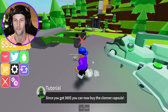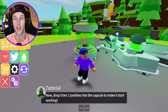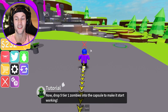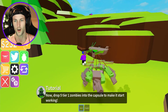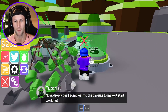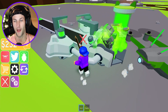We finally have more than 500 bucks — let's go ahead and buy the cloner capsule for 300. Once we get the zombies, we can clone them and that will make two zombies per one zombie. It says now drop five tier one zombies into the capsule to make it start working. We got to go back and get some more zombies. They are just swinging — they're having the time of their life. Now let's drop them into the cloner, which means we should probably be able to get 10 of them. We have it at full capacity right now.